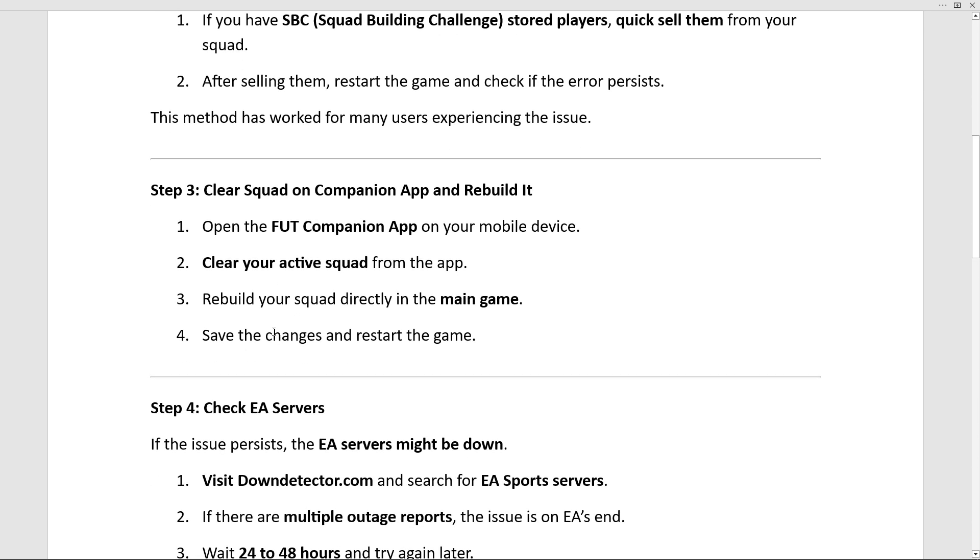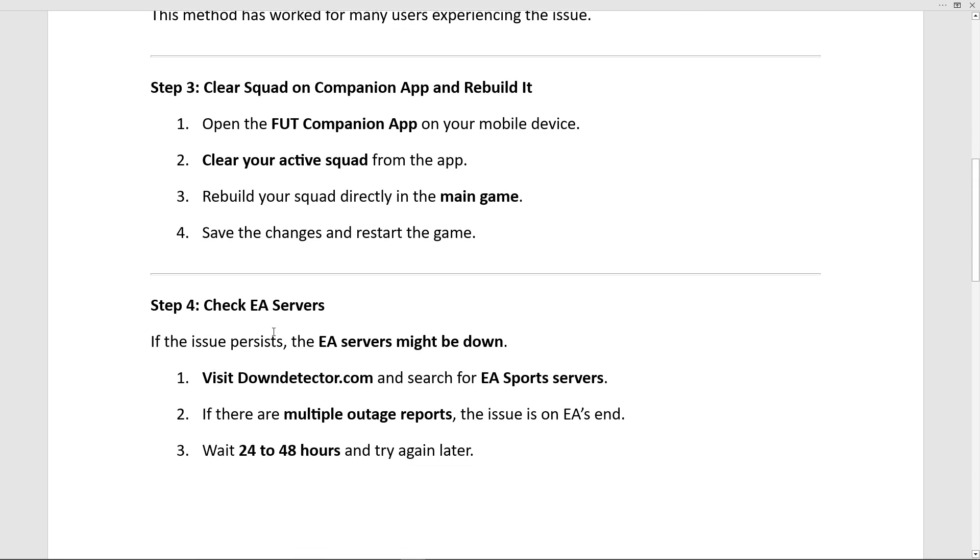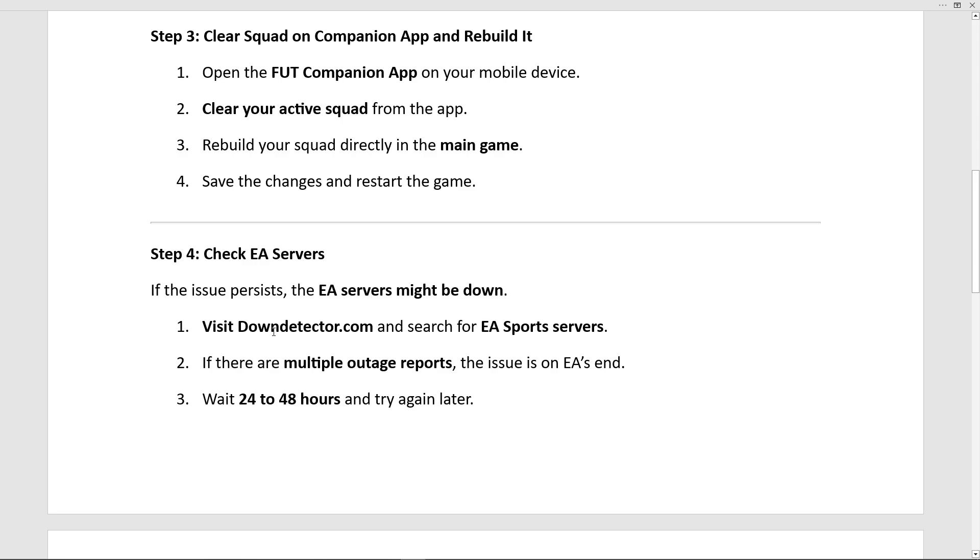Rebuild your squad directly in the main game. Save the changes and restart the game. If the issue still persists, the EA server might be down.